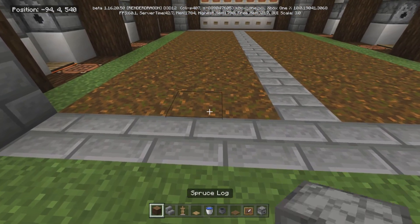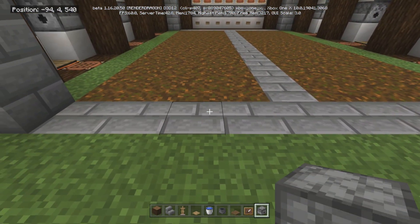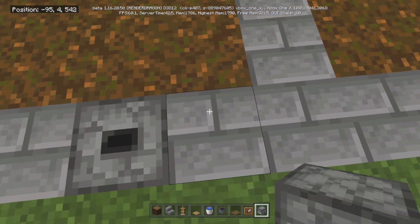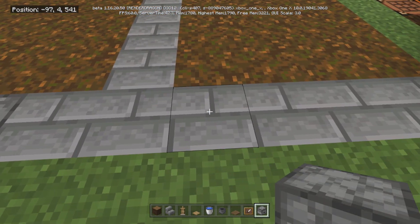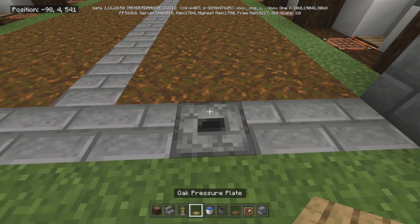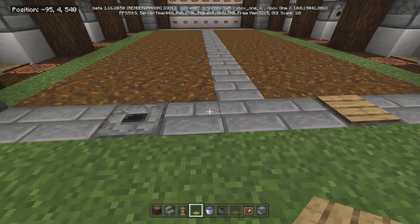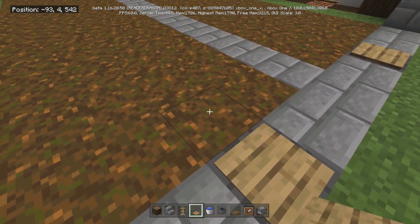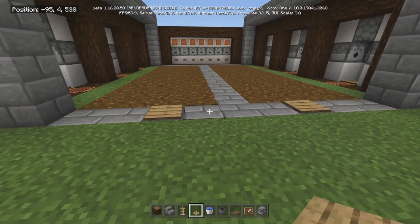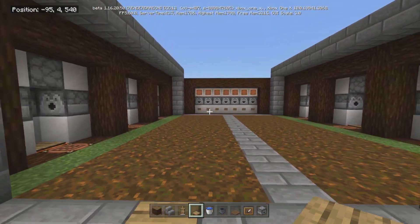Take your droppers. Find the middle piece, go one, two — put the dropper facing up. Same thing over here: go one, two, dropper facing up. Make sure you fill these up with your arrows right now, otherwise you just have to break it every time. You could always add a hopper here but it looks ugly. Fill it with arrows and every time you step on it, boom, you're good to go.